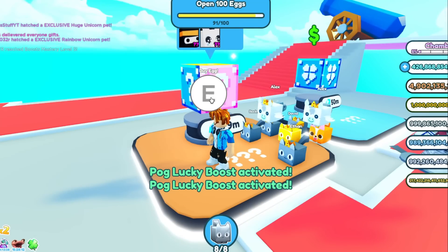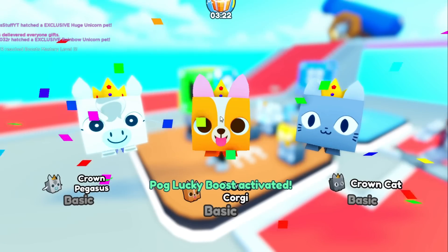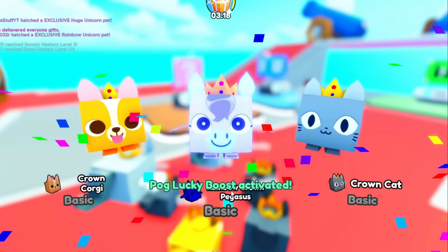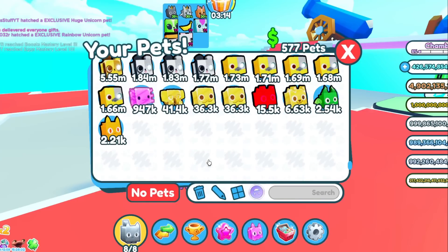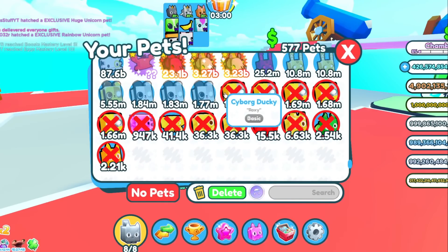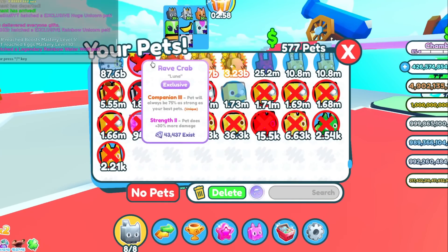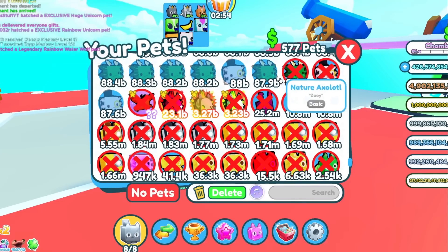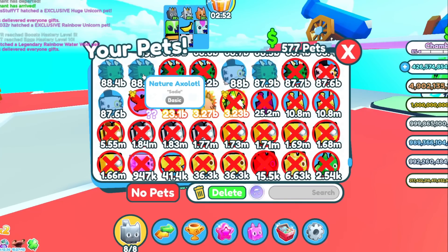Crown corgi again. Crown corgi again. Basic pets — I should probably delete these basic pets. That's a crown Pegasus. My inventory's almost full again. Cyborg ducky, froggy fire dog, cyborg ducky again. Goodbye to every single one of them — to the trash, because these pets are not close to a banana.